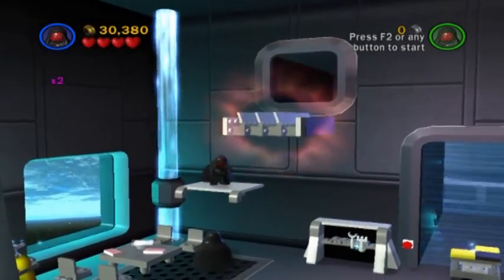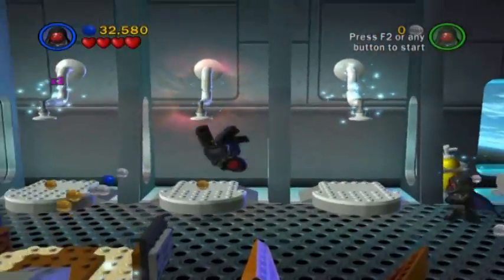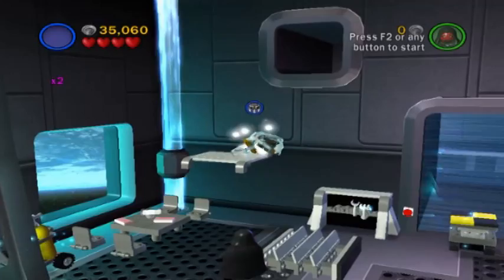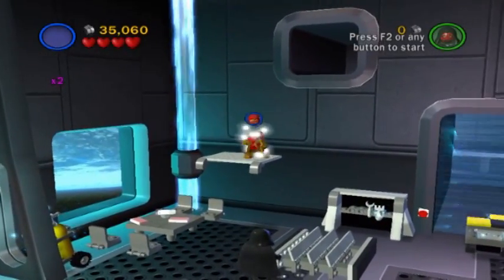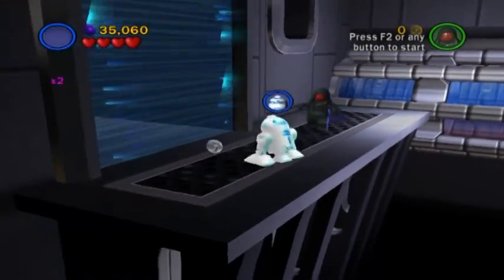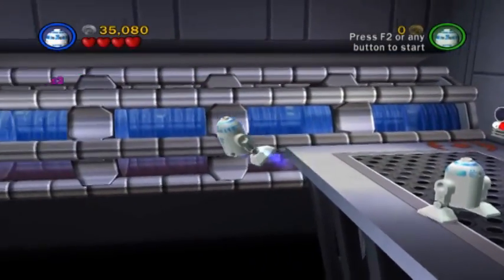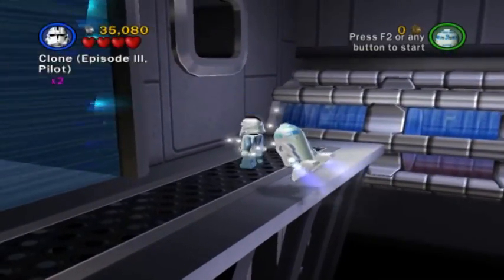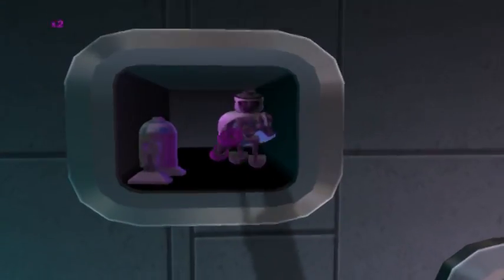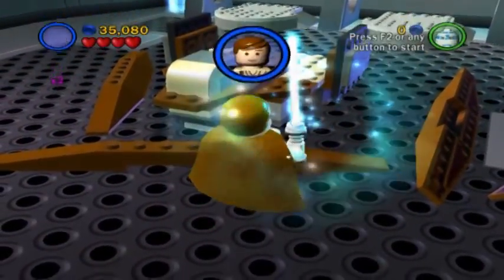Now this hatch conceals a passageway and also a crap ton of studs. We're at 35,000 — we're making really good progress on studs. Of course, this is largely irrelevant since I already collected true Jedi status. By the way, you have to collect true Jedi status in story mode — no way around that. And I just remembered that there was something important I forgot to do. There is indeed a minikit piece here, but in order to get it, we have to construct something. Completely slipped my mind.